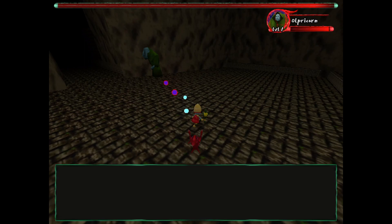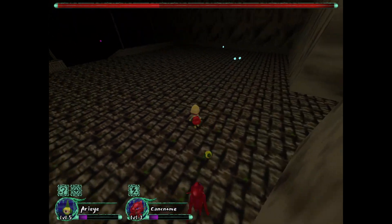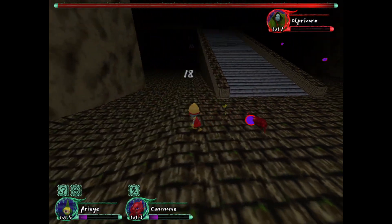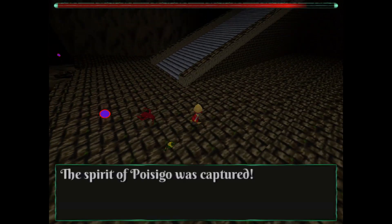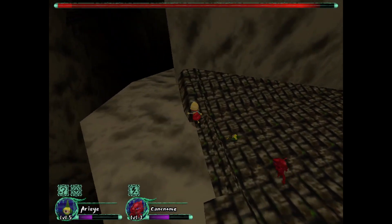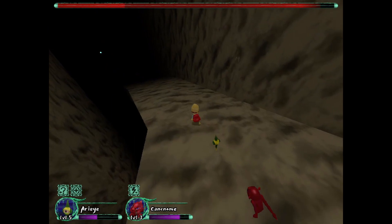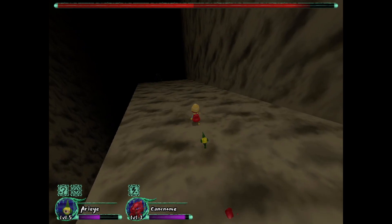I got another one — Old Freakorn. It looks like I have critical hits going and they do a lot of damage. Pozingo was captured too! When we get to the next checkpoint I gotta add these guys. I'll add these guys and then try to take on the next area.